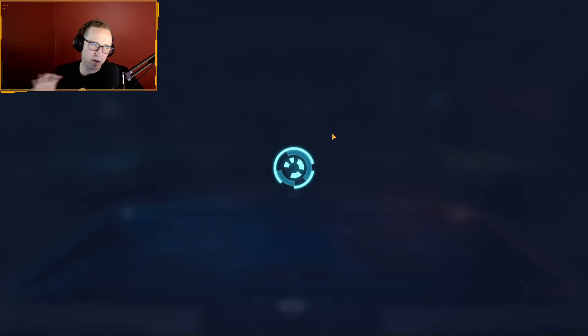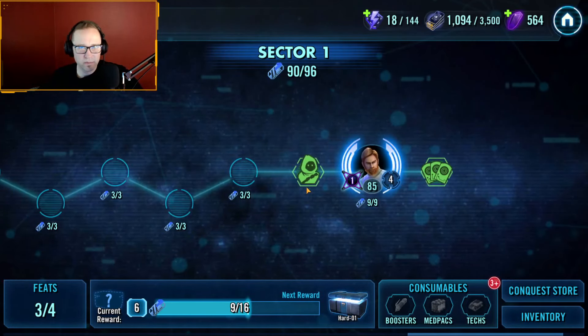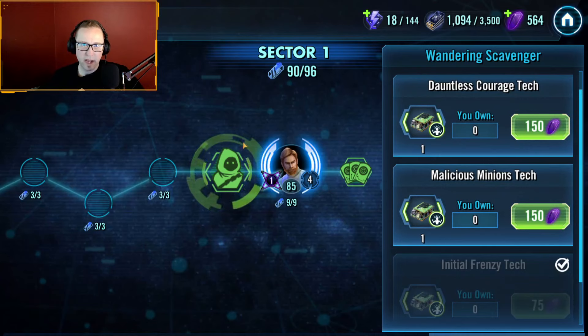Sector 2 video coming out tomorrow — stay tuned for that. Keep on the lookout for that Frenzy tech. Every time I came up against a Jawa, I would look, and I got one in Sector 1, which allowed me to get that Frenzy feat very quickly. Then I went back, did the JML fight with Frenzy, and got my Frenzy feat as well.